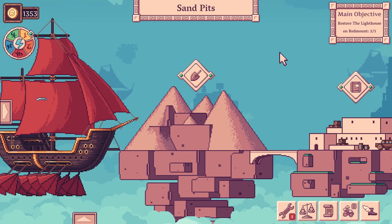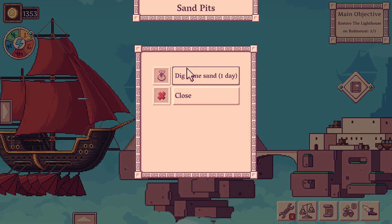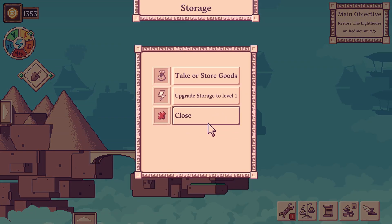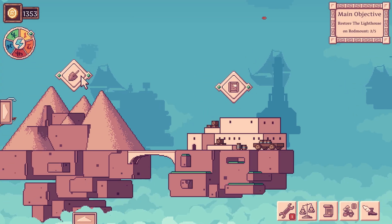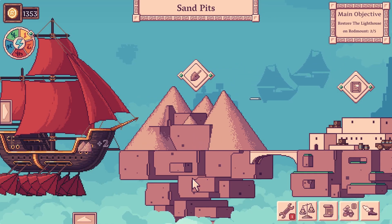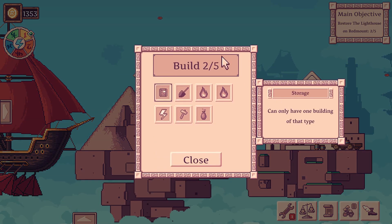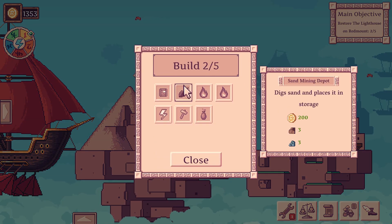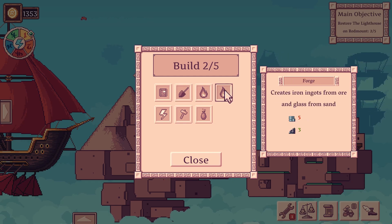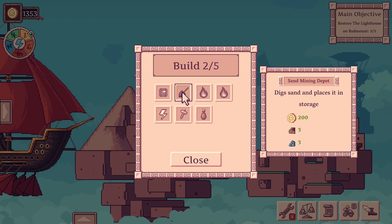One feature we haven't touched in this game is actually the island management part. We bought this sandpit a long time ago and I was able to build a storage right next to it — pretty cool! We might as well just dig some sand. We can also create other things such as a sand mining depot, make our own bread, and make other iron products. Overall pretty cool. I would love to build a sand mining depot!